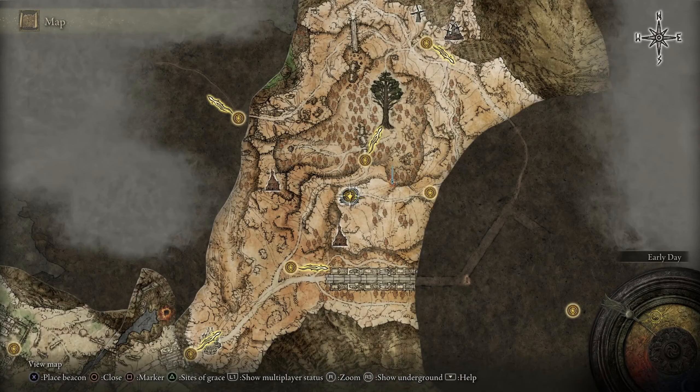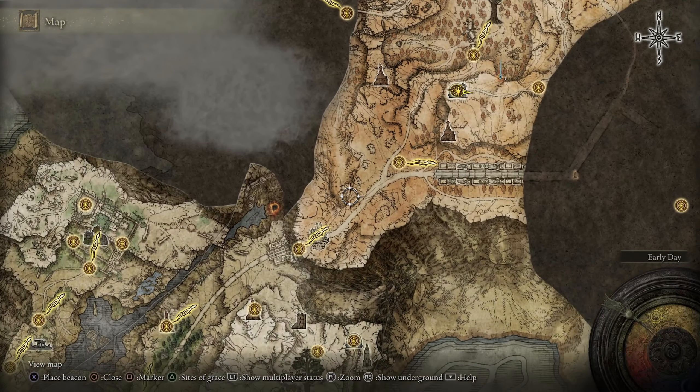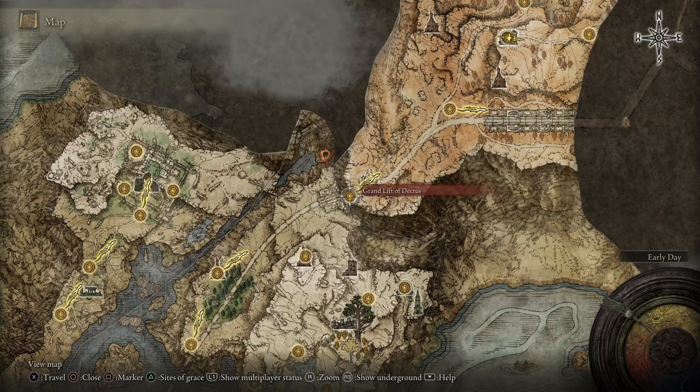You're going to want to come to this part of the map right here. To give you some perspective, this is the Grand Lift of Dextus — that's the only way you can get to this part here, as far as I know. So come up here to the fork and grab that Site of Grace.